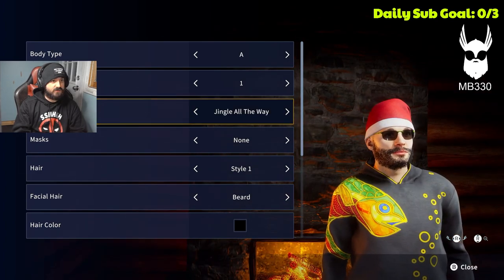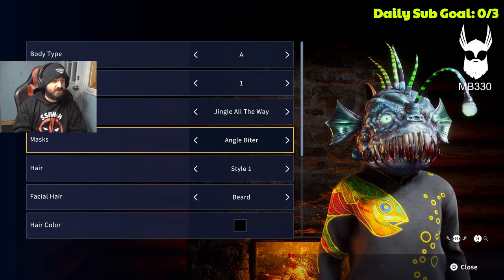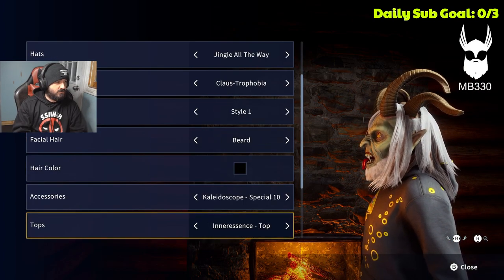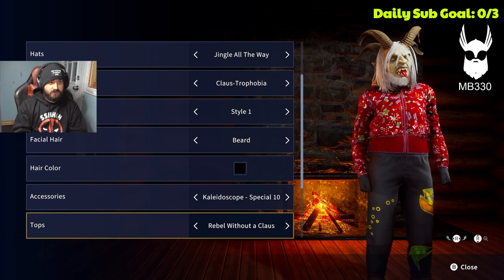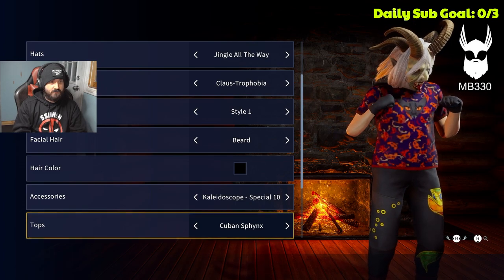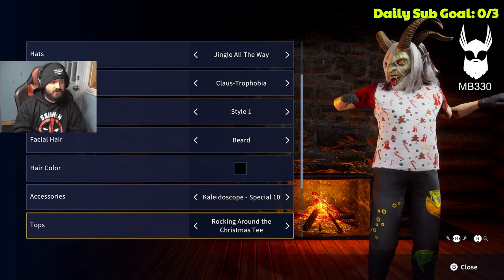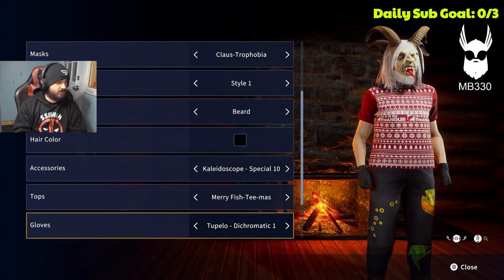With hats, we got a Santa hat. For masks, we got Krampus — I'm gonna run that. For tops, we got several new winter tops. There's the Halloween stuff here, and we got the Angler. Absolutely looks great — let's go with this one.